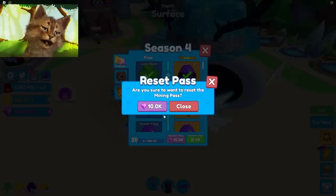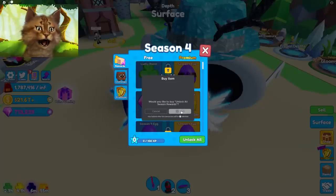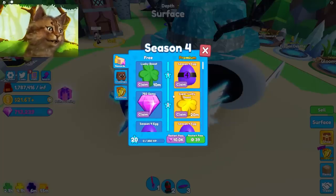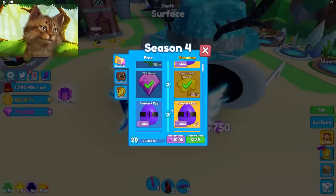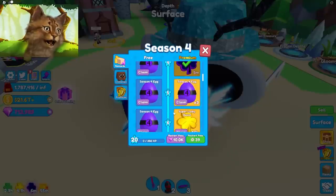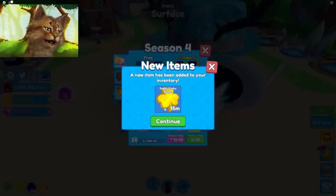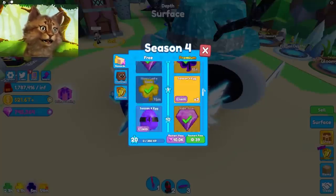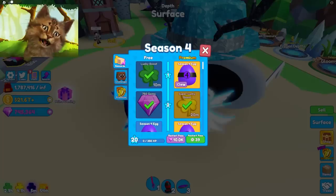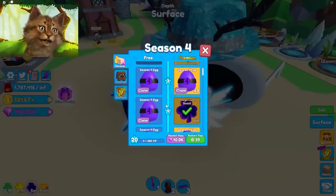That was the battle pass — pretty cool! You can restart the battle pass if you have gems. You'd get a billion gems if you've done it. Sadly you need Robux to reset it, but you can go through and collect all the boosters. I'm gonna collect everything and then do all the eggs at once. Let's claim the two pets — they're overpowered. My team is getting really good every season. Here we go!